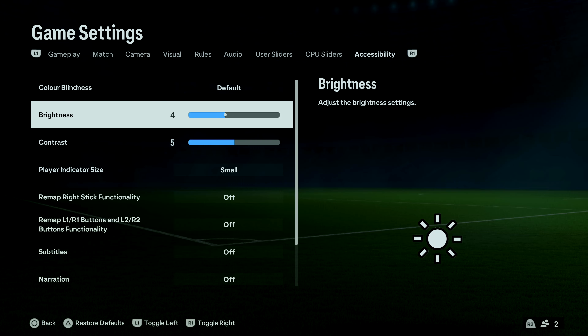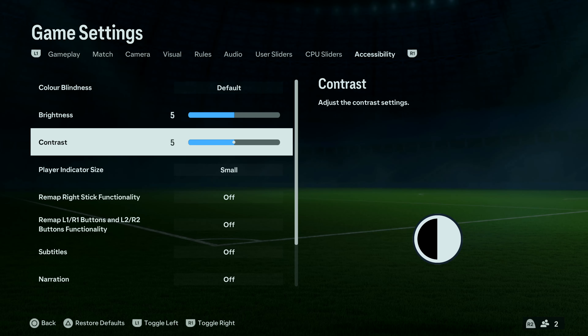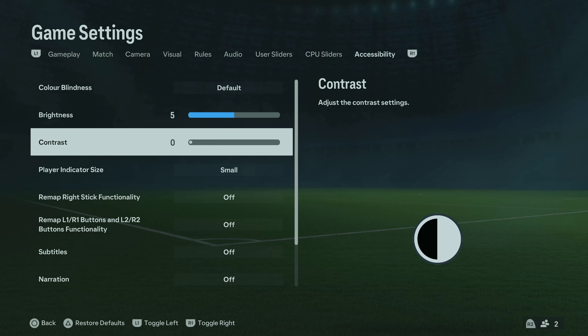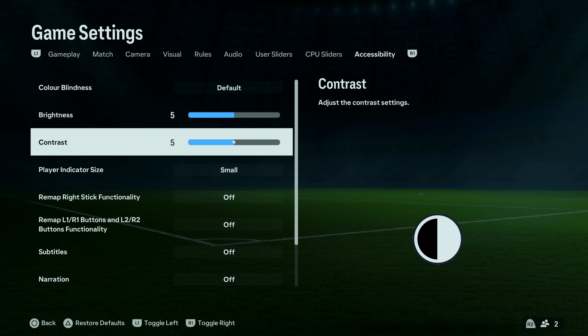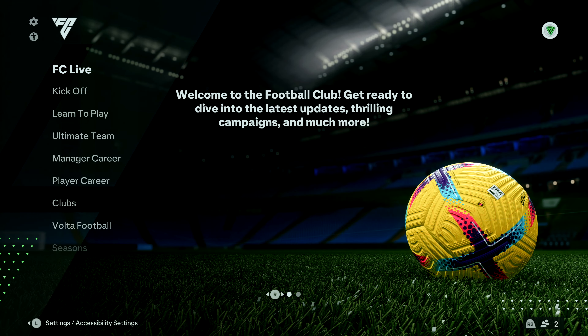Contrast can be decreased using the left direction button or increased using the right direction button. That's basically how to change screen brightness and contrast in FC24. Once you're done, just press the back button all the way back to the home screen.